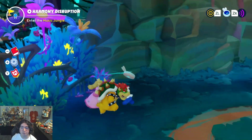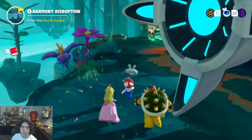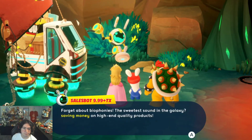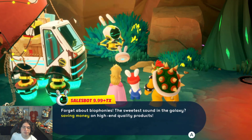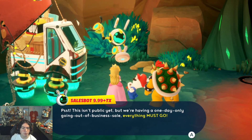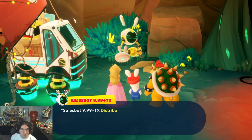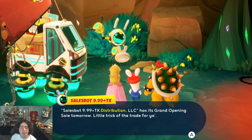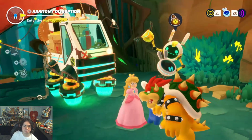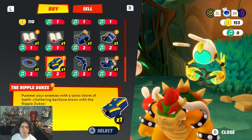It's good to be playing more story content for Sparks of Hope. When this game first came out, it was a little bit different from Kingdom Battle and I wasn't really feeling it, but then I ended up really, really enjoying the game. The SalesBot character is doing his in-game merchant dialogue: going-out-of-business sale, everything must go — SalesBot99plus Tax Solutions LLC going out of business, while SalesBot99plus Tax Distribution LLC has its grand opening tomorrow. I'm out of everything because I think I used it all during the final boss.